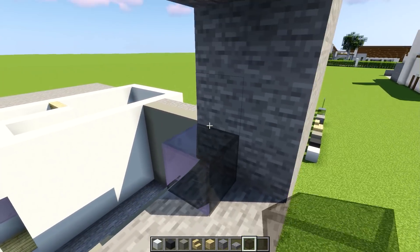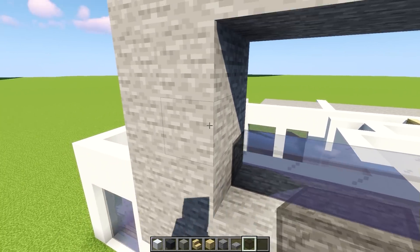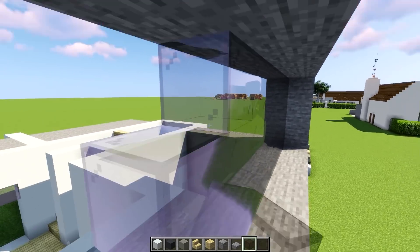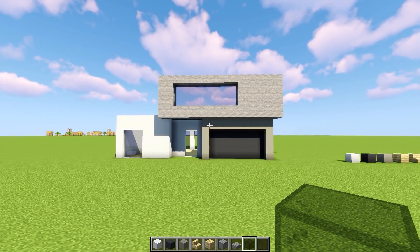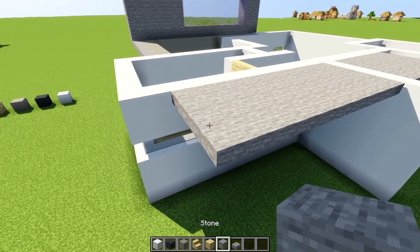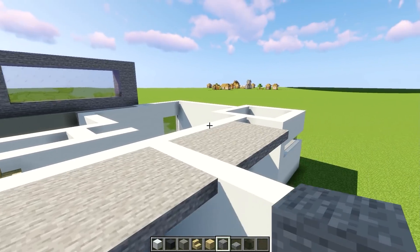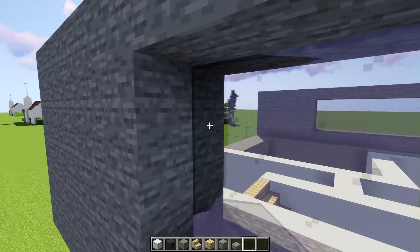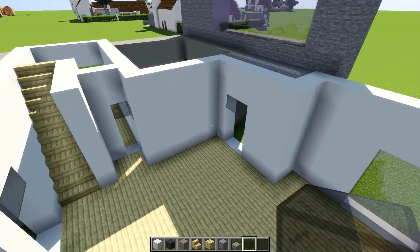I'm going to keep it really simple and clean. Mirror the same shape to the other side — starting over here, two block layers, six on one side, two on the other, and nine glass in between. Mirror that shape. Up next on the agenda is to get an interior ceiling going over here using white concrete, filling out all the gaps on the sixth layer.